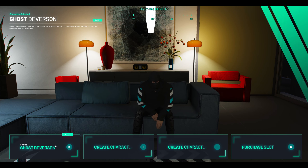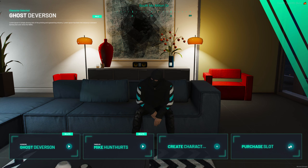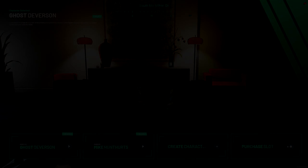When you first load into the server, you'll notice a new character selector. This sleek menu allows your players to easily create and choose characters. You can even monetize additional character slots, charging real money to unlock more.